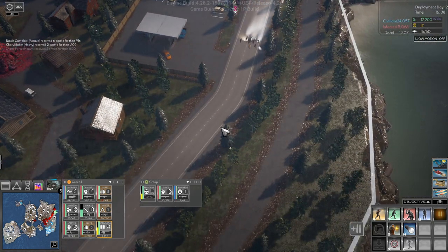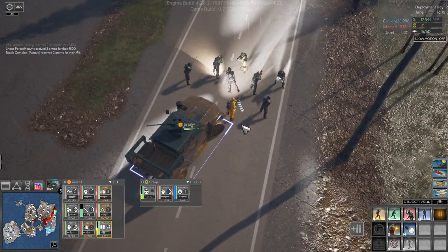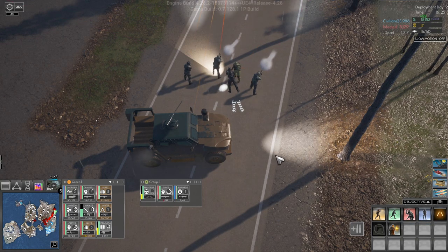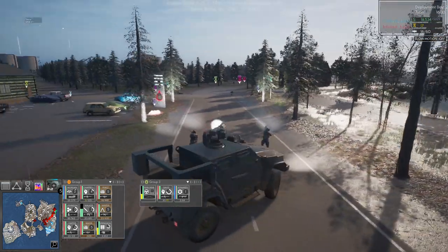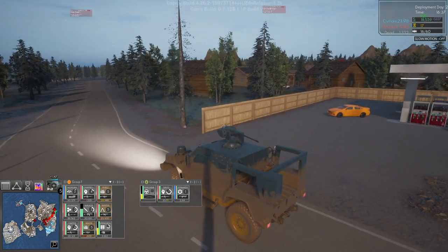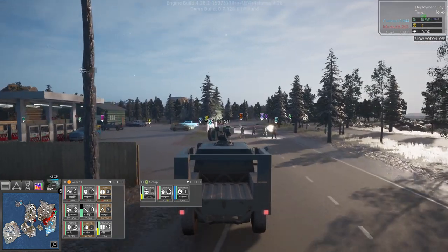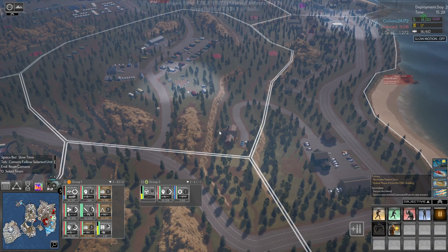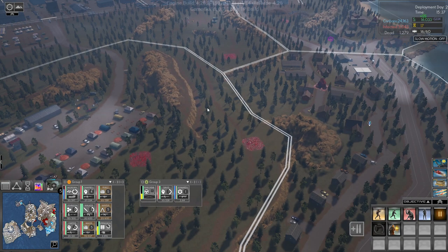The springbok has arrived. Now how many does it carry - four. So we'll get Winter in and then we'll get ourselves in and we can drive this thing. Whoops - the game just crashed, I'll be right back. All right, the springbok is almost here again. Let's see how it goes - we probably need some ammo here. Springbok is there.